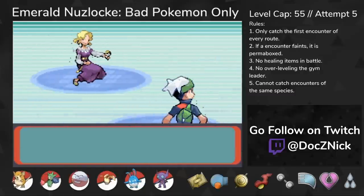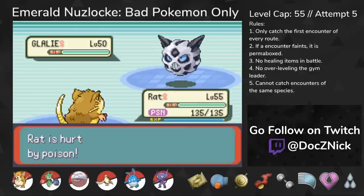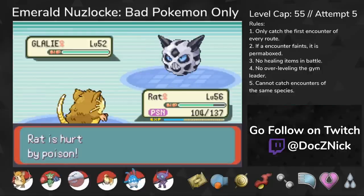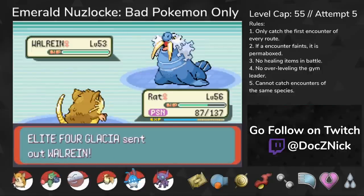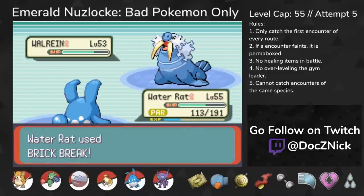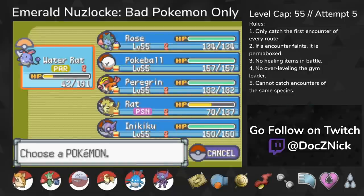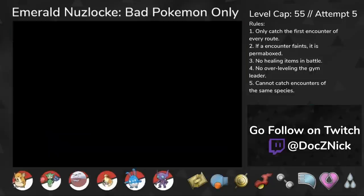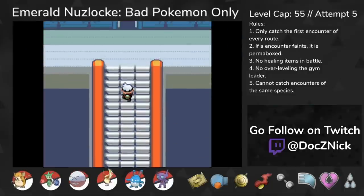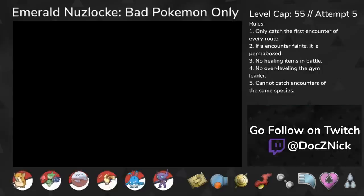The 3rd Elite Four is Glacia — she's probably the easiest out of the four. Guts Facade Raticate one-shots her two Sealeos and her two Glalies. Honestly, I don't know what I would do without Raticate — he seems to be sweeping through everything at this point. Walrein, however, can tank a Facade. I pivot into Azumarill to bring out Electrode safely, and Thunderbolt easily finishes the Walrein, defeating Glacia. Apparently, if the AI doesn't see a super effective move against your lead Pokemon, they'll just send in their team in the order they're listed in their party. This means Raticate was guaranteed to sweep most of her team while ensuring Walrein came out last.